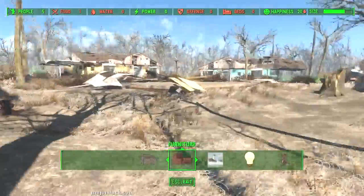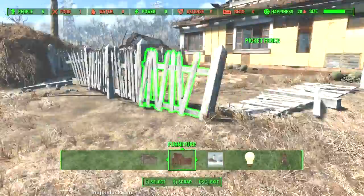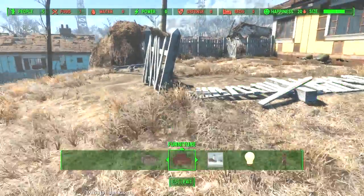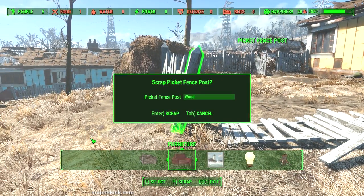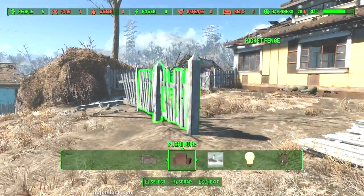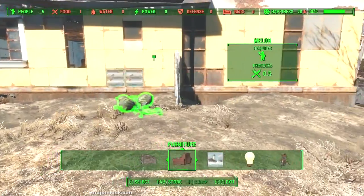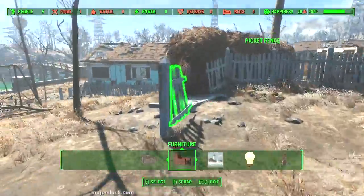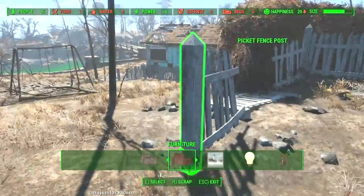We're going to make our garden back in this area here, so I want to get rid of all those picket fences and clear up the whole area. You want to know how to quick scrap? Point to something, press the scrap button, then press the interact button. You don't have to press enter — this is how you can really quickly scrap a lot of stuff. I used to find this really tedious until they discovered this trick.